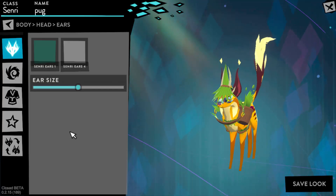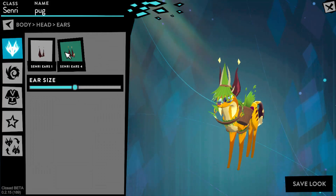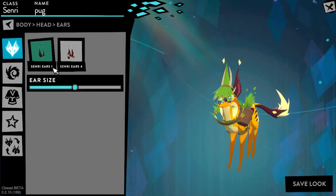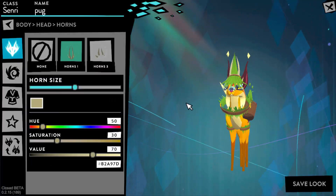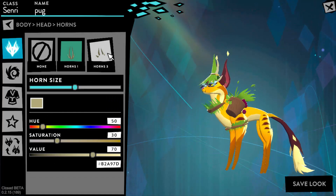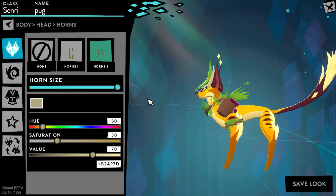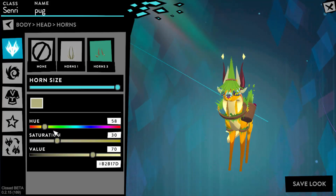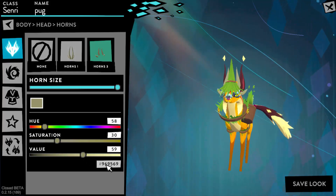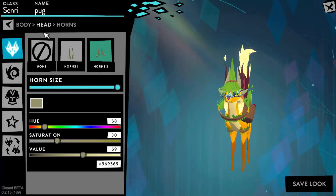We also have ears, which again only have two options. But I do believe it's a mistake because it goes one to four. Here are the horns, and yeah, there used to be more options. But whatever is going on with the creature customization, they should fix it. And of course, you can change the hue, saturation, and value. They have the handy dandy hex code down there so you can put in specific colors that you'd like.